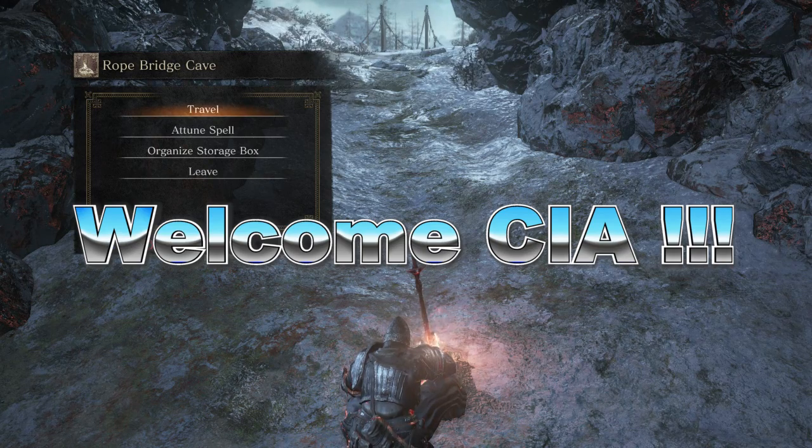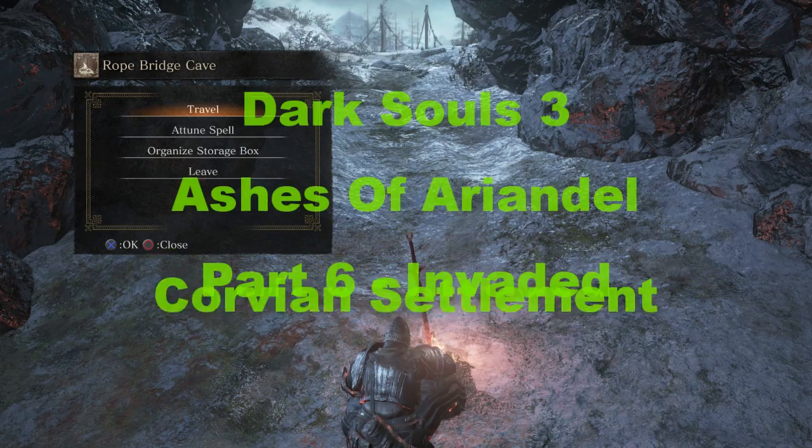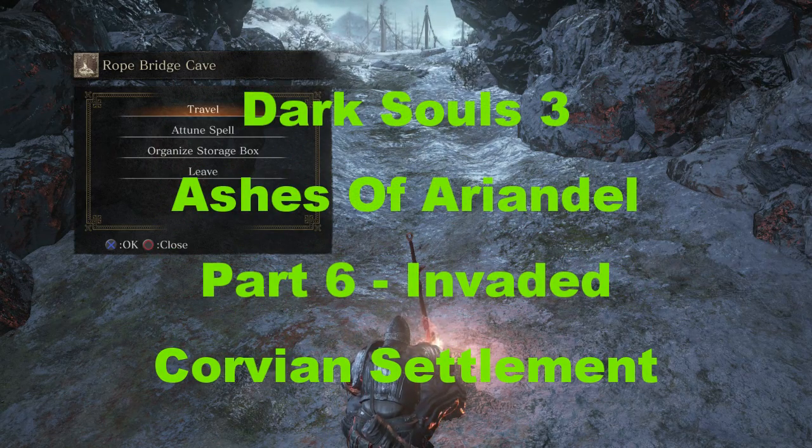Welcome members of the CIA — that's not the Central Intelligence Agency, but the Crazy Italian Army. Welcome, this is your fearless leader, the Crazy Italian, and we're doing the Dark Souls 3 let's play. This is the second DLC for the game called Ashes of Ariandal, and I believe this is part six — it's going to be the Corvian Settlement.